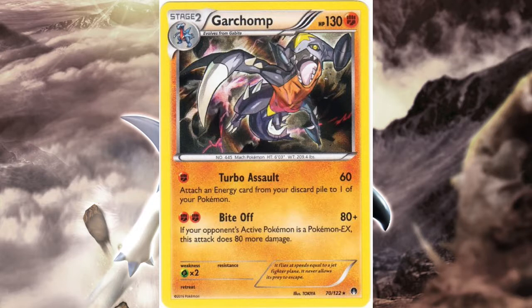While Breakpoint Garchomp has no retreat cost, 130 HP is underwhelming since most Stage 2s hit 150 or even 160. However, it has very aggressive attacks: Turbo Assault lets you attach any energy from your discard pile to a Pokémon while doing 60 for one, and Bite Off does 160 for two, which is incredible against EX Pokémon. With GX's taking over, I'm not sure this line can win big tournaments, though I've seen it see some play.